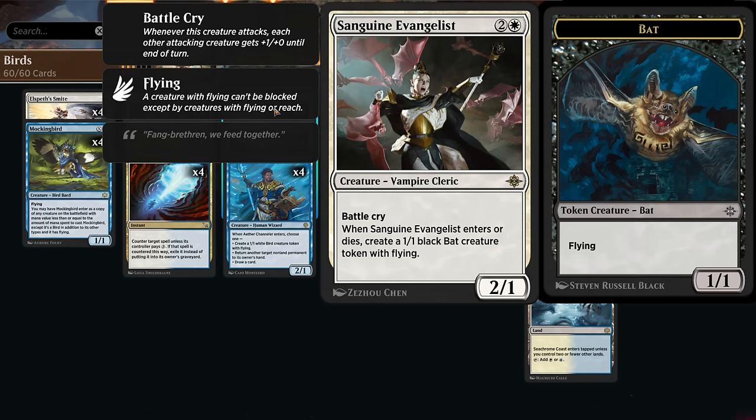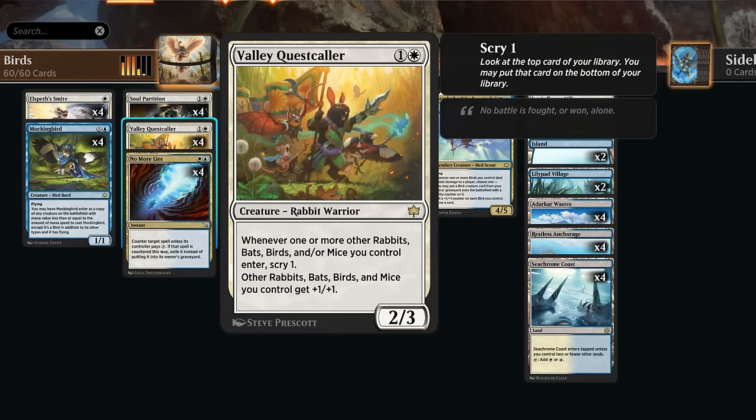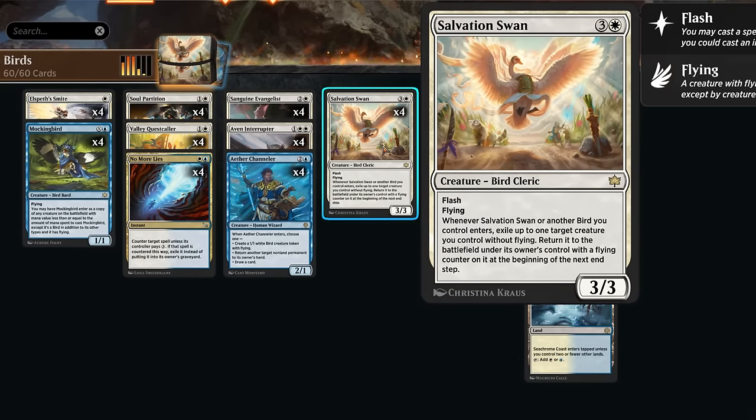We also have Sanguine Evangelist, which is decent to flicker with Salvation Swan, making an additional 1/1 bat token. The bat tokens still synergize with Valley Quest Caller, a 2/3 giving other rabbits, bats, birds, and mice we control +1/+1, and whenever one of those creatures enters we also get to scry one, so we get additional card selection. This pumps up our bats, birds, and other copies of Valley Quest Caller, making it the card that ties everything together.